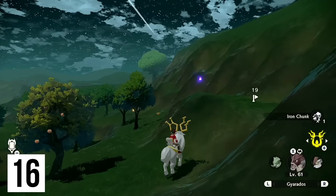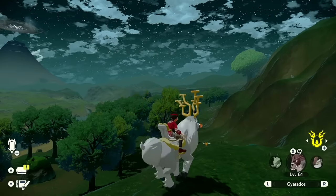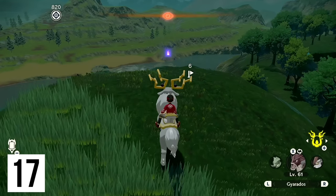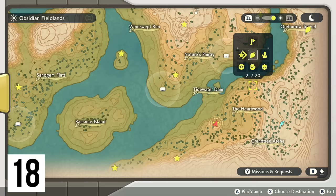From here we're heading to this bottom ridge — you may have passed it on your way over. This small hill is easily scalable. Next up is going to be this small rock right next to the Tidewater Dam, and on top of this small rock overlooking where the alpha Barboach is — there you go.